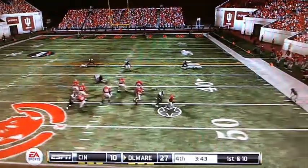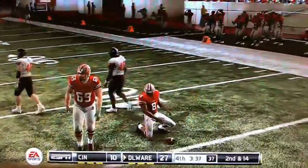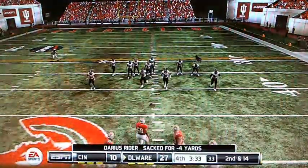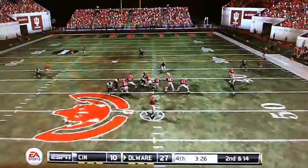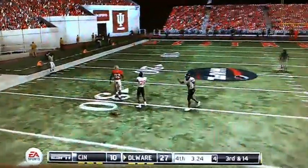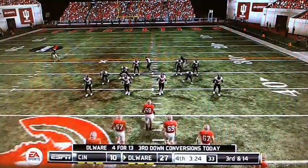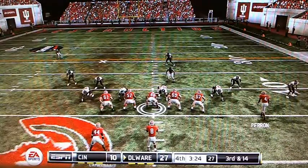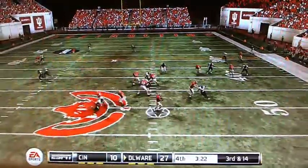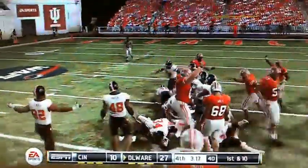Darius Ryder to throw — Ryder looking, he's sacked. Second and 14. I'm done counting sacks today. That's the seventh sack on Darius Ryder. I don't know how many Delaware has on the other side. Ryder throws — that pass is incomplete, third and 14. Delaware four of 13. Ryder to throw — Ryder wide open, Gerard Perron, first and ten.